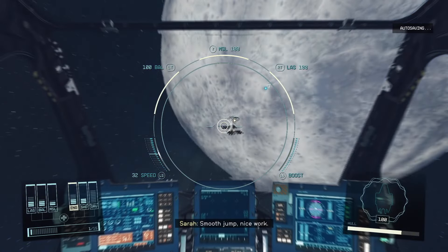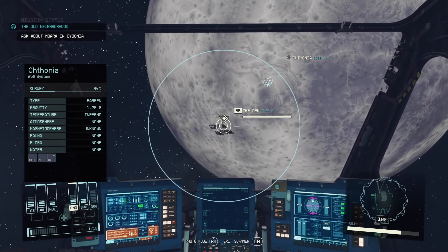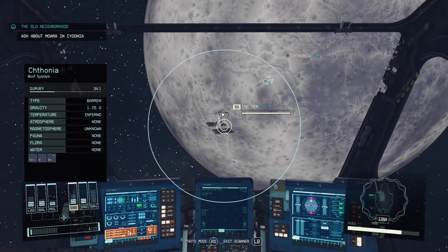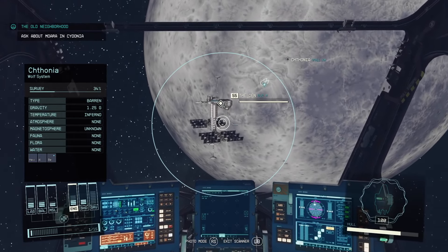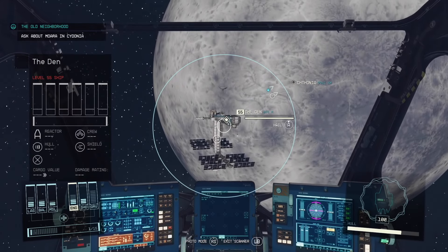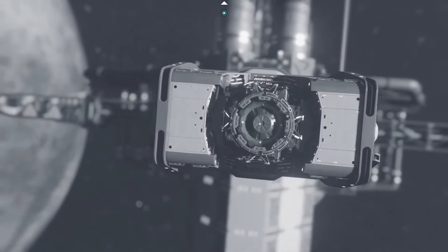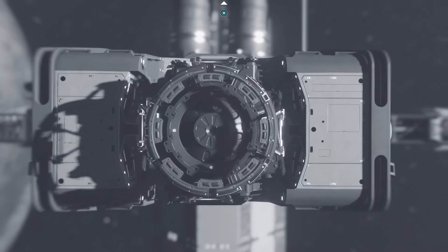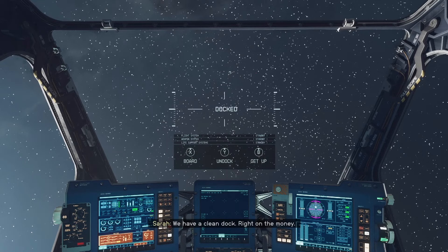We're fast traveling and arriving at The Den. All we have to do is dock. The Trade Authority is one of the vendors here, and pretty much anywhere you can find the Trade Authority, you can get rid of your contraband. Here we are, docking.